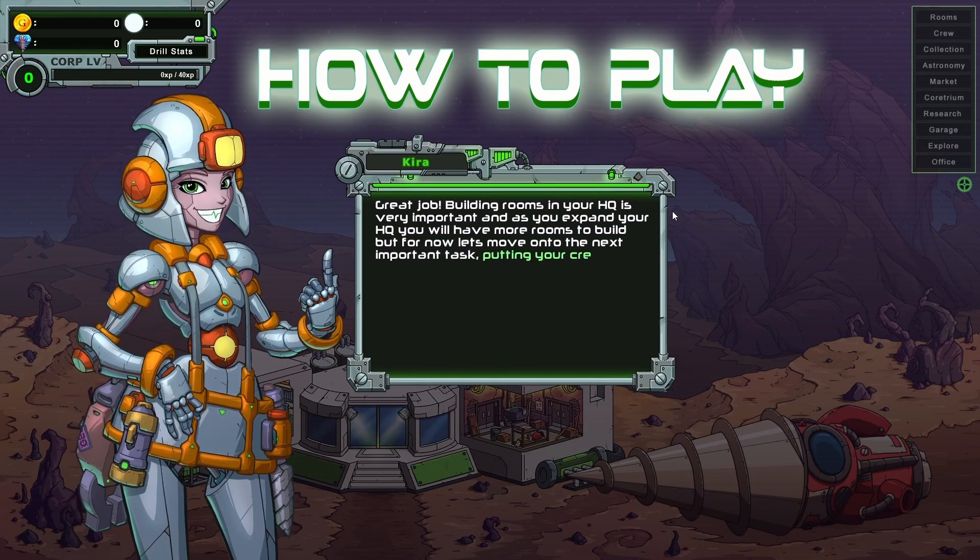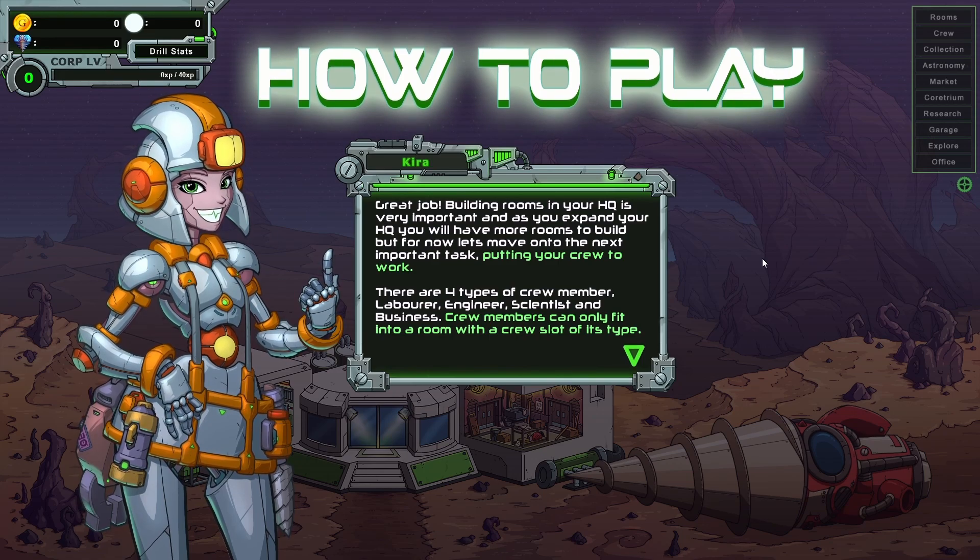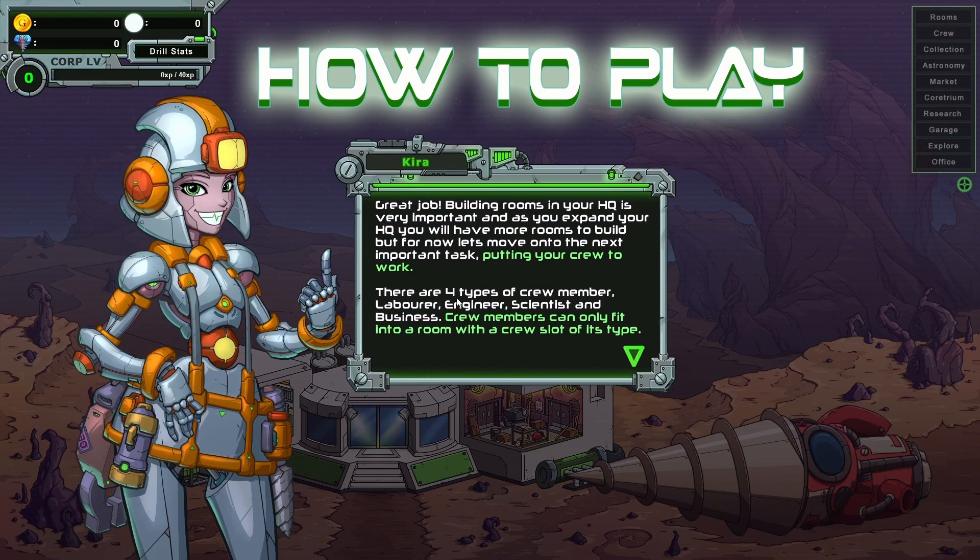Building rooms in your HQ is very important and as you expand your HQ, you will have more rooms to build. But for now, let's move on to the next important task: putting your crew to work. There are four types of crew members — labor, engineer, scientists, and business.